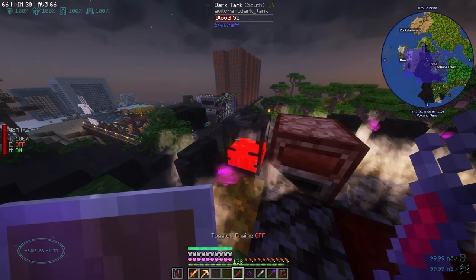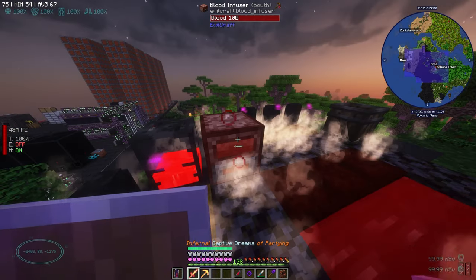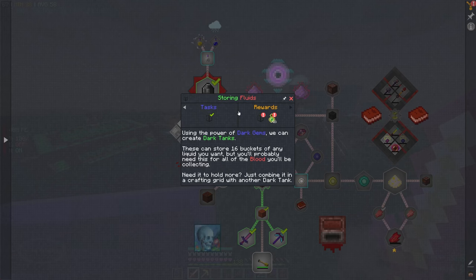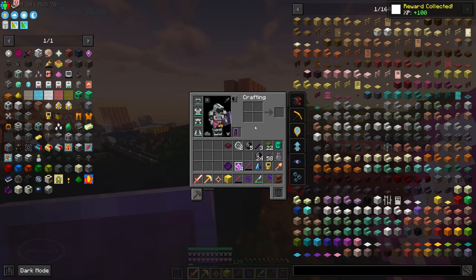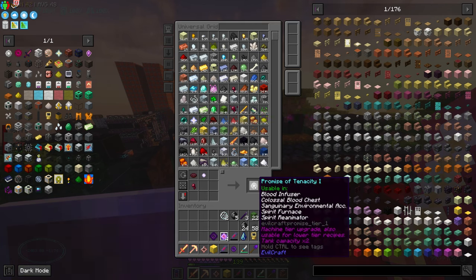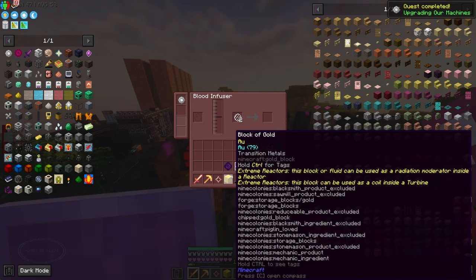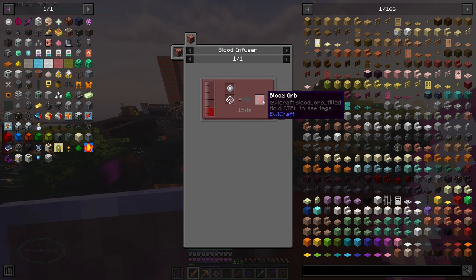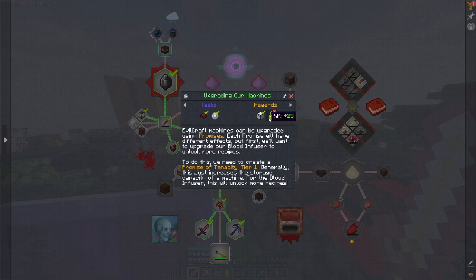Let's put some blood in there and we have some more to put in here. Now it's charging up — we're doing it. Let's grab some loot. We got a block of gold — heck yeah! Now we can make the promise of tenacity. Machine tier upgrade, also usable for lower tier recipes — tank capacity times two. So we've upgraded our machine. We need to put the blood in here — it needs 10k. Let's look into better ways to get blood.